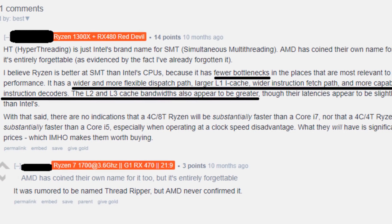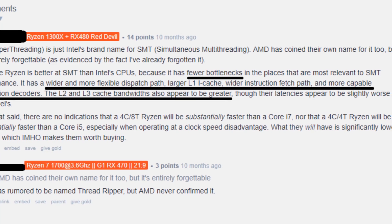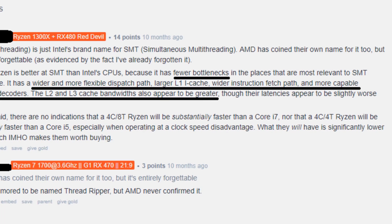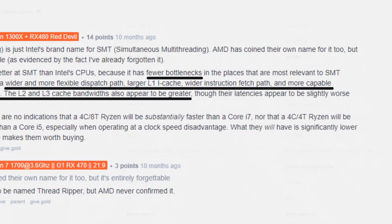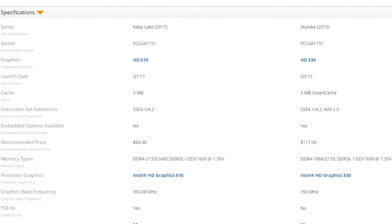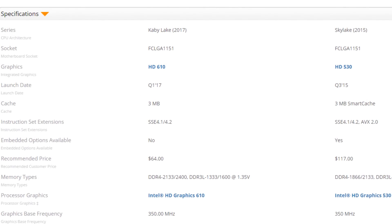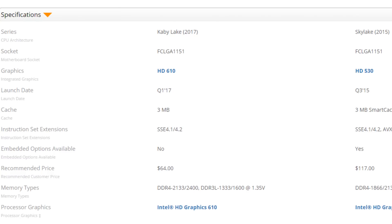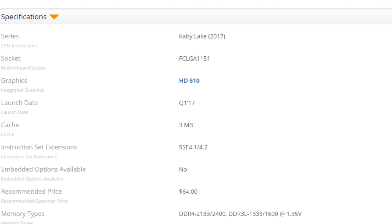We already know that AMD's SMT works better than Intel's hyperthreading in virtually all cases, which should help the CPU perform better in games, unlike the Core i3s and the Pentium G4560, which both use hyperthreading. It is paired with an AMD Fury, which is way more than capable of running all these games at the highest settings. Let's move away from all that and hop into some benchmarks.